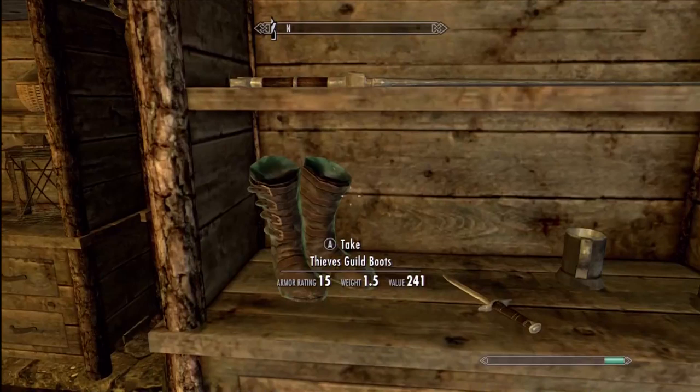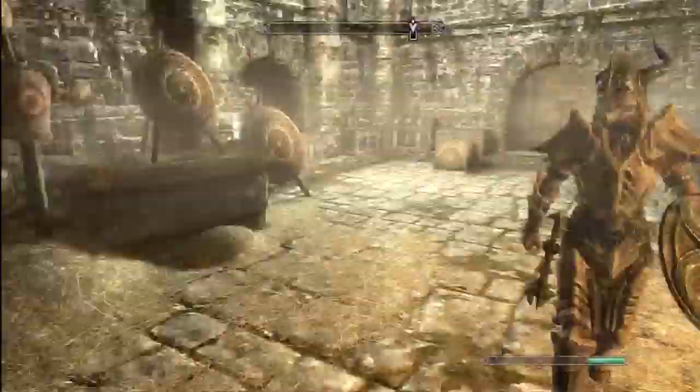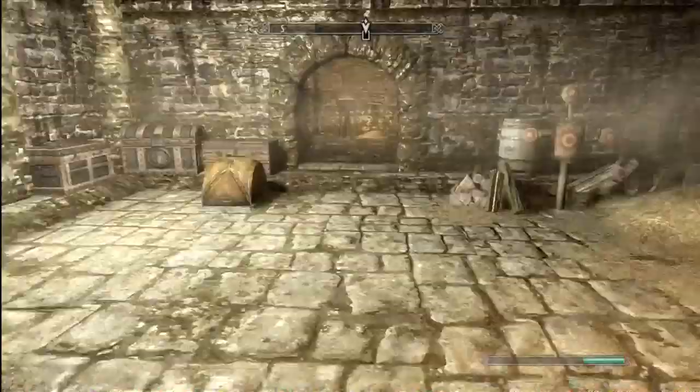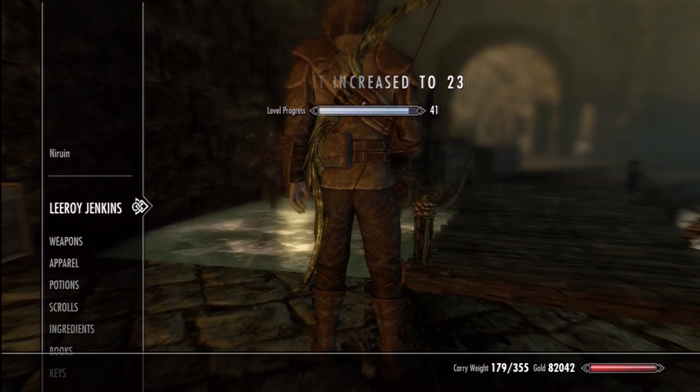They give you 15% better pickpocketing, which is awesome. So after you equip those, you want to go back into the cistern — not the main place, but the room that you were just in. You're going to find this guy, Neruin. You want to take all of his arrows, and then — this was a little bit tricky, I had to restart it a little bit — you just want to drop off your arrow, and only drop off one.